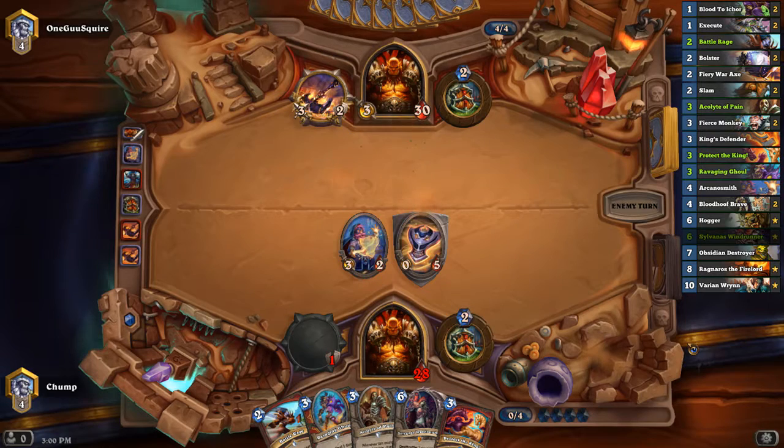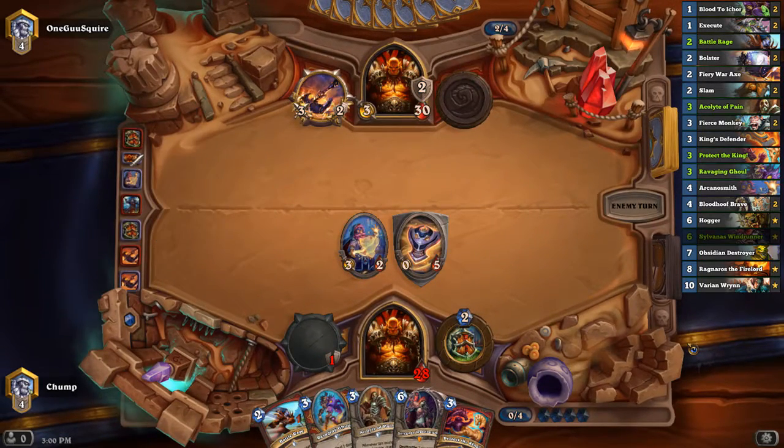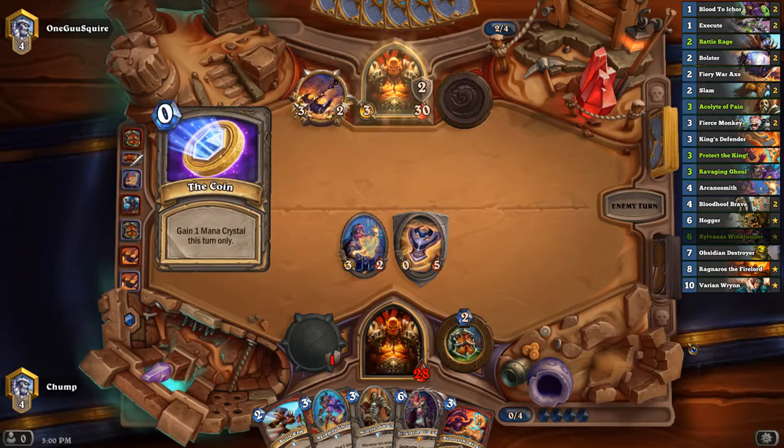Maybe I can play my Ravaging Ghoul next turn to get a good three-card Battle Rage. I believe this Bolster deck is supposed to beat aggro. It's probably really bad against C'Thun Warrior. You go for a big Bolster board, they brawl you. You never really get good Protect the King value.